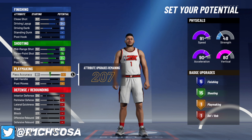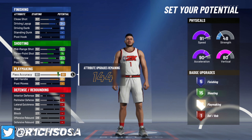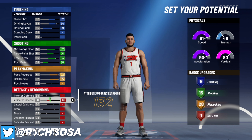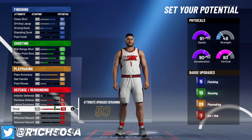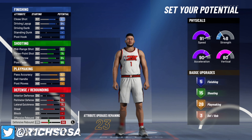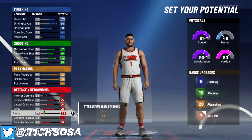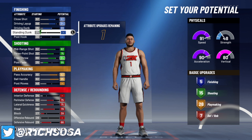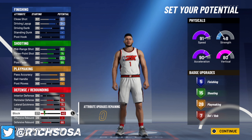For playmaking, max out your ball handle, and put your pass accuracy to 92 — that's going to give you 28 playmaking badges. For defense, max out perimeter defense, lateral quickness, and steal. Put as many attributes as you can into defensive rebound at 66, and put the rest on block at seven. You'll have one leftover remaining attribute — it won't change your badge setup unless you adjust a couple of attributes. I'm just going to put my block to 40.